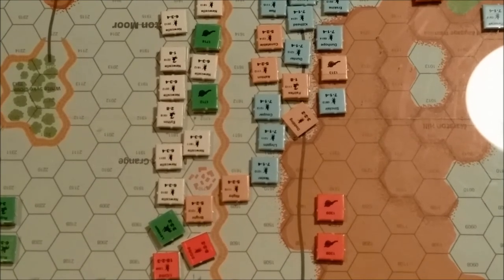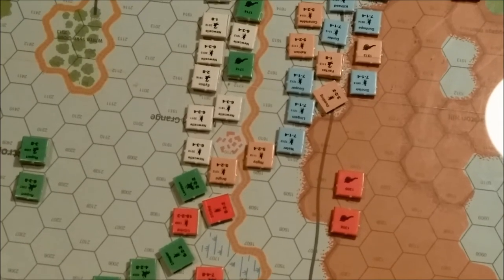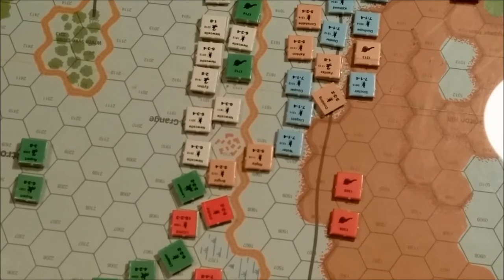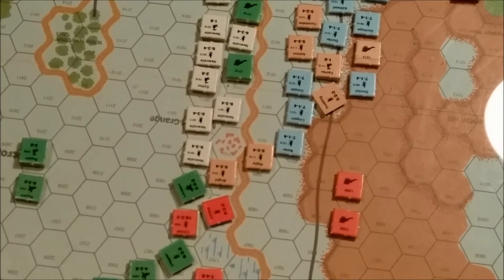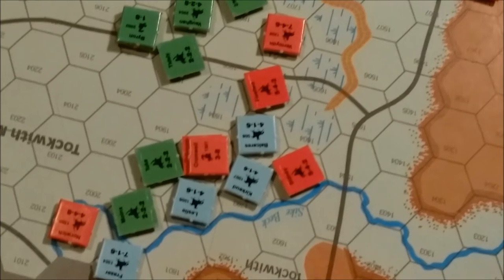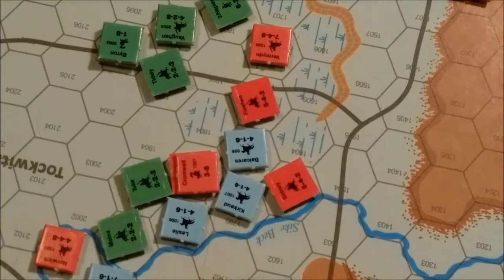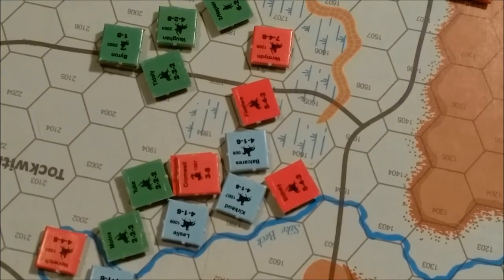That is going to be the royalist player's turn. This is turn 3 — the royalist player turn. First thing is the visibility phase. Visibility is fine — we do not begin to roll for visibility until turn 7. Now we'll do the rally phase. All units not adjacent to enemy units must attempt to rally. Stacked with a leader, you add the leader's bonus; adjacent also gets the leader's bonus.